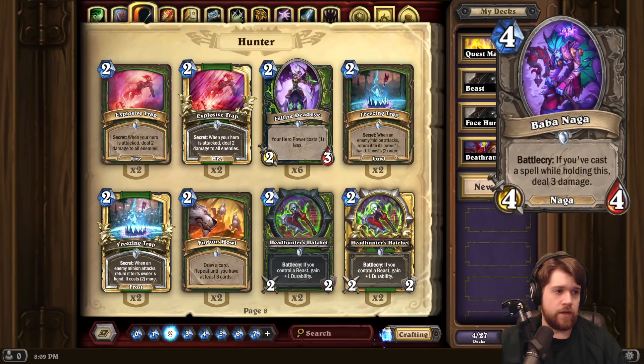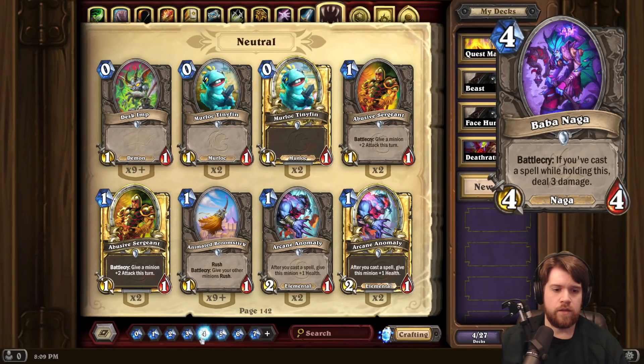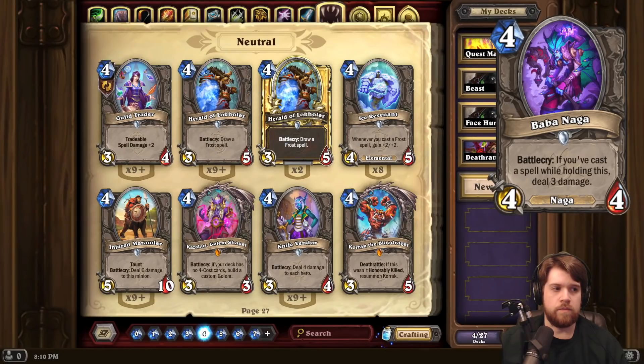Next we have another neutral Naga — Baba Naga. 4-mana 4-4 with Battlecry: if you've cast a spell while holding this, deal 3 damage. 4-mana 4-4 deal 3 is a pretty solid minion. In the past we have seen Life Drinker see play. So yeah, 4-mana things that do damage to the enemy hero have been pretty good. This also has the flexibility of dealing damage to a minion, which is nice as well.